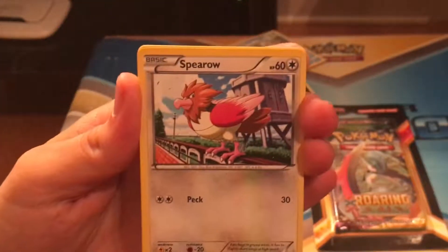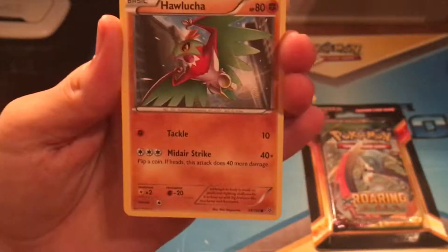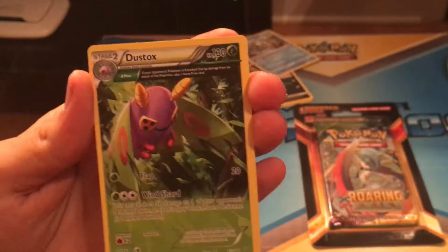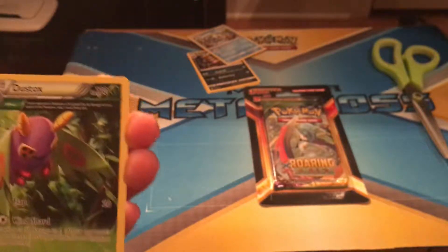So we get Voltorb, Spearow, Pikachu, Natu, Hawlucha, a reverse holo Exeggutor, and a full-art Dustox. Neat. I actually have this one but I like him.